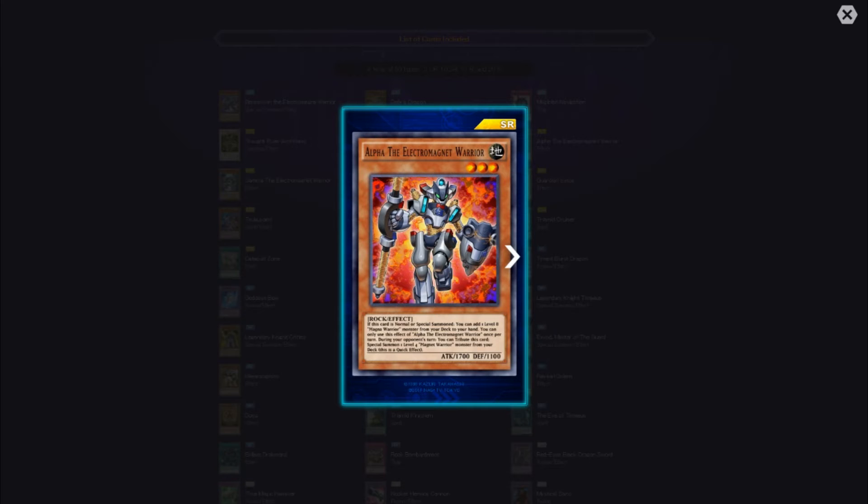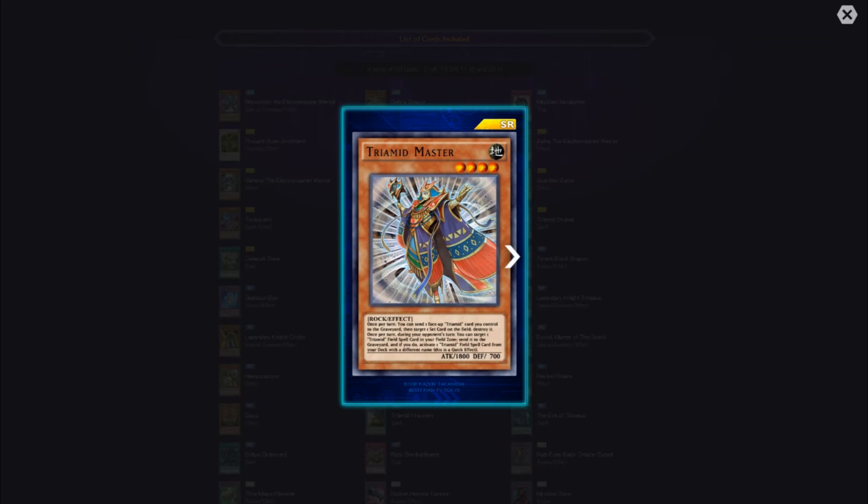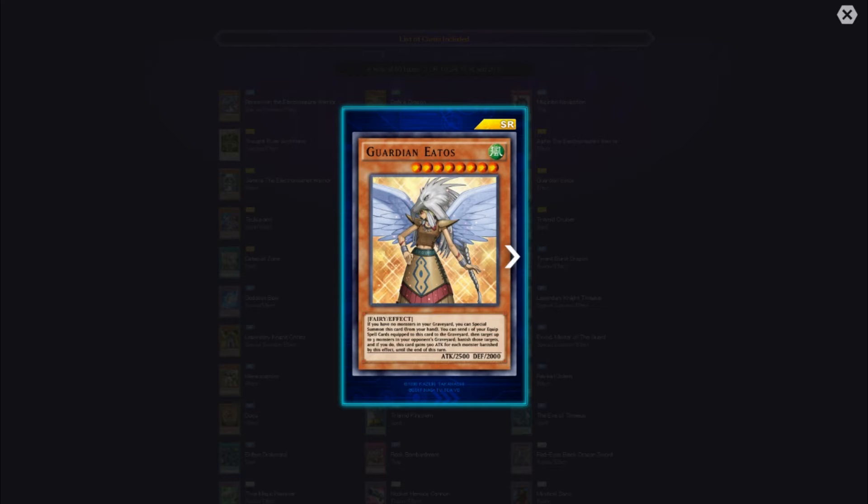We can skip Alpha and Gamma since we already covered those. Let me go to Guardian Ados again — this card is going to be a beast. I'm also wondering how this will work with Dark Lords in a deck, but I'm not going to share my deck ideas just yet.